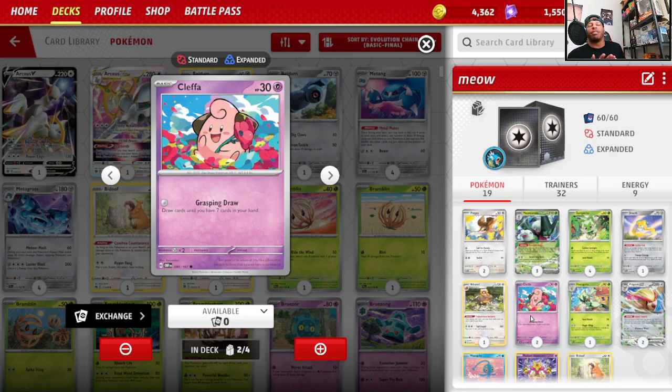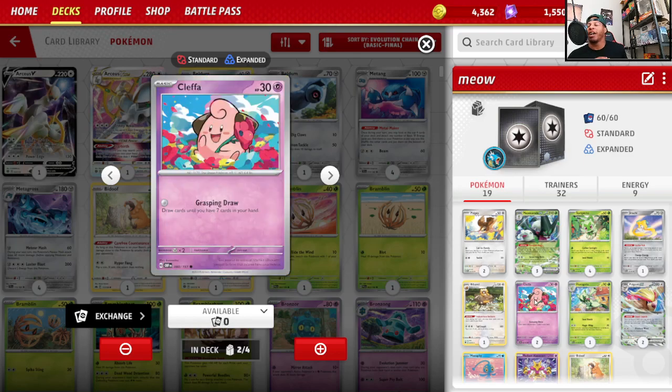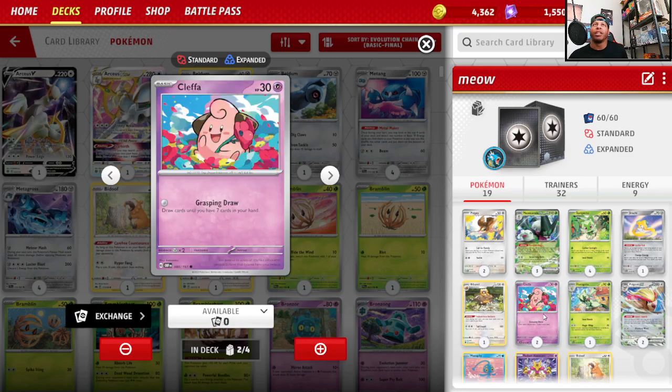Cleffa is always so good no matter what deck it is. Just having the ability to draw into a one-prizer is basically like a free retreat. Having Cleffa in the deck is just useful, especially when you don't have Pidgeot set up yet or Bibarel set up yet. If I had to start with something, it'd be Cleffa over maybe the Sprigatito or the Pidgey — those need to be on the bench — so just let Cleffa do its job.